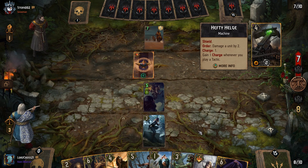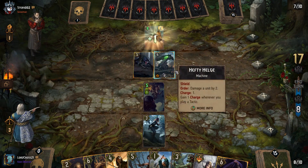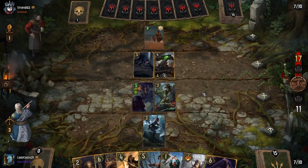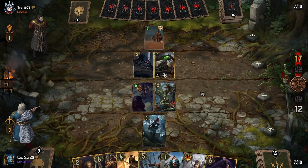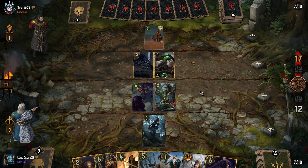Hefty Helga — oh boy. Let's attempt to poison this. If he purifies it, he gets rid of the shield — that's not so bad for us. Let's see if he tries to purify it. If he does, maybe we'll just leave it alone.